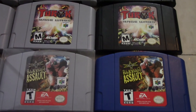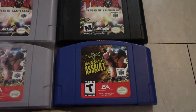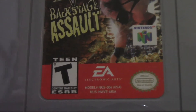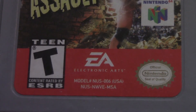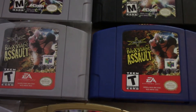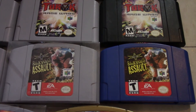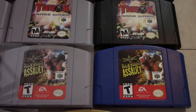Now this one is another that most people might not know about — WCW Backstage Assault. Most people know this as a blue cartridge game. This grey cartridge version, if you look at the bottom, has a different model number: NUS-006-NWV-MSA. You won't see the MSA on the regular version. I don't know if this means it was a Mexico release or what, but it was not released like that around here that I've seen. I've seen three of these sold over my years of collecting, and not a lot of people talk about it. I know two other collectors who each have one.